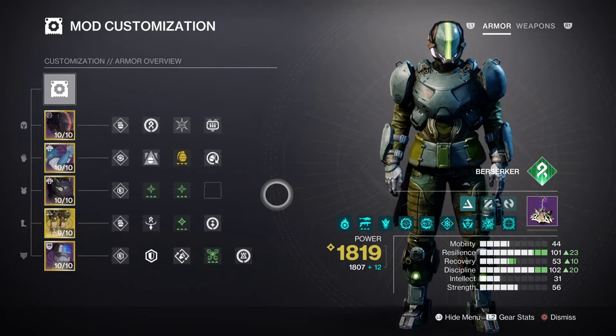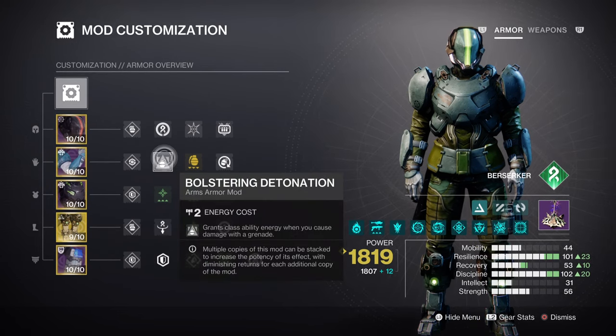For the main stats, resilience and discipline are important components. There is room to expand onto the strength stat as well, but we must have our resilience and discipline completed first. Resilience at Tier 10 will grant us a 30% damage reduction on top of the Woven Mail damage reduction. Maximizing this will not only make us tanky but also allow our barricades to come back within a 22-second cooldown. It is recommended to have Bolstering Detonation for speeding up the wait time for barricades, but this is also optional.